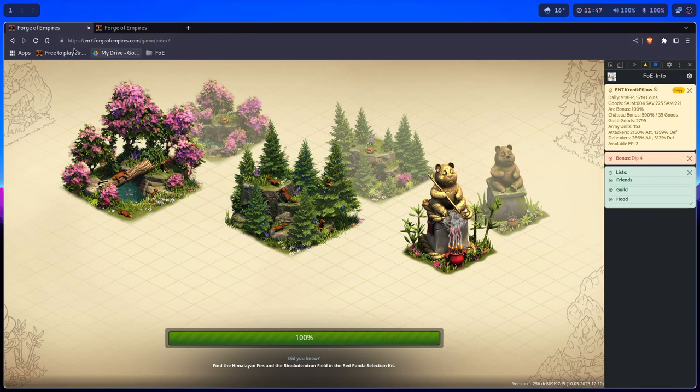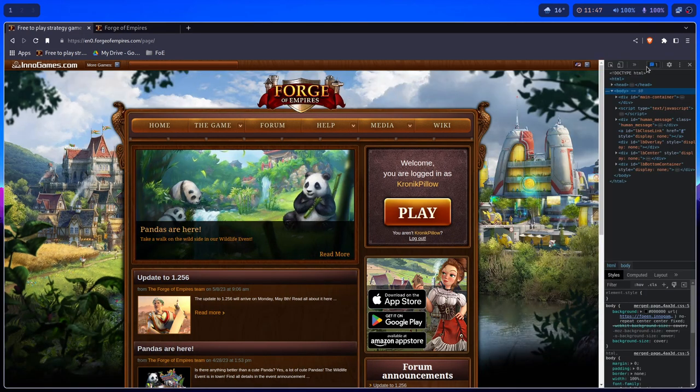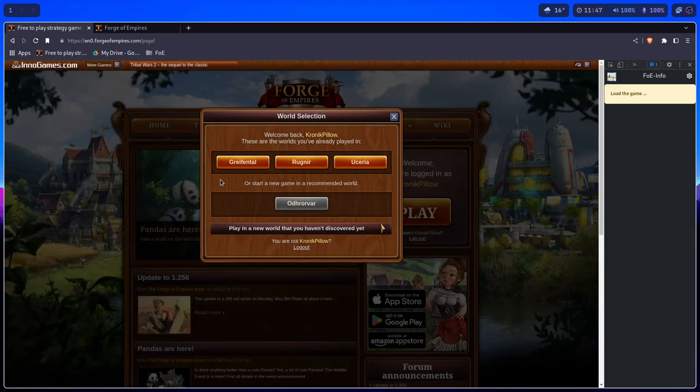Refresh and log in. You can also do it from this screen, so you can hit F12 here, launch Info here, then log in.